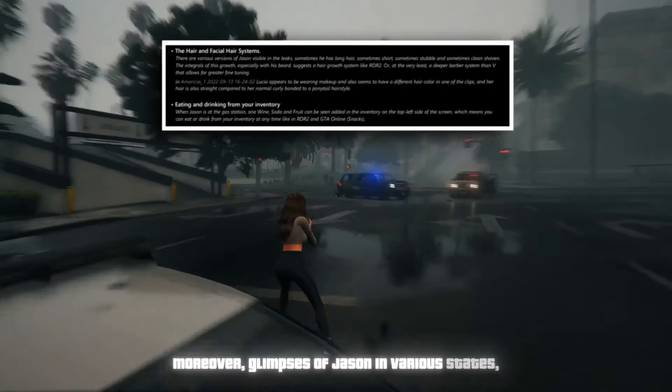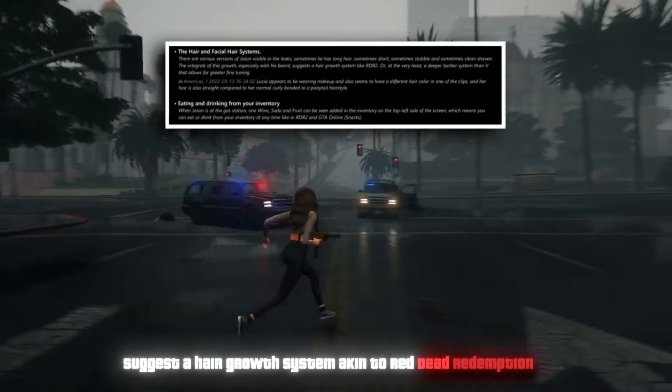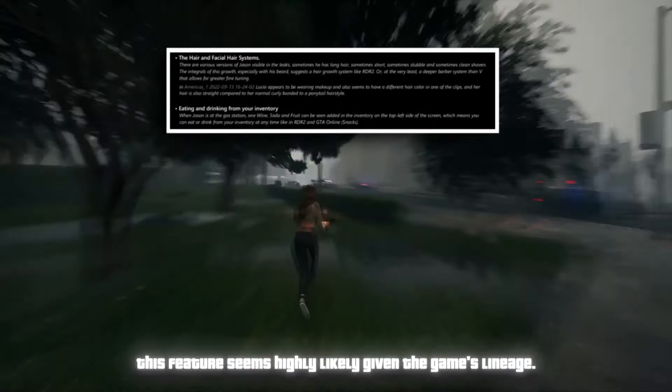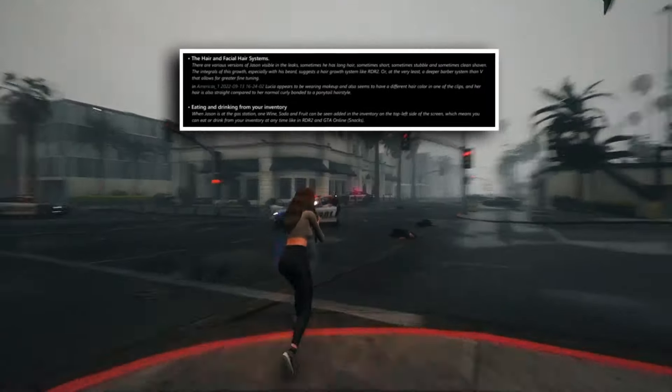Changes have also been made to the Gator Keys and surrounding islands, with additions to speculative locations such as Bird Key. That wraps up the analysis of the latest version of the GTA 6 mapping project — it'll be intriguing to see how closely it aligns with the actual map.